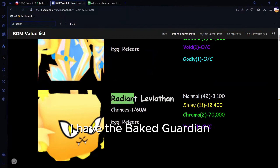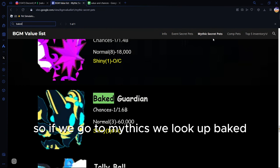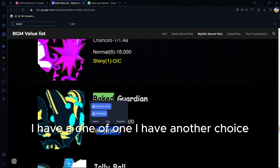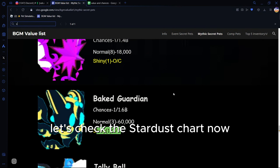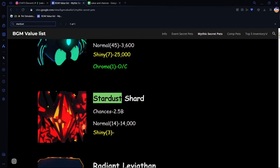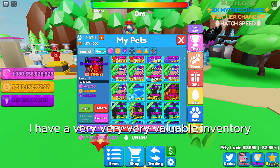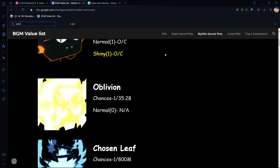Radiant Leviathan: 42 exist, and I have two of them. Now for the shiny mythics - the Baked Guardian: I have a one-of-one, owner's choice! I did not know that. The Stardust Shard: three exist and I have one of them. As you can see I have a very very valuable inventory. The Overseer - seven of them exist.